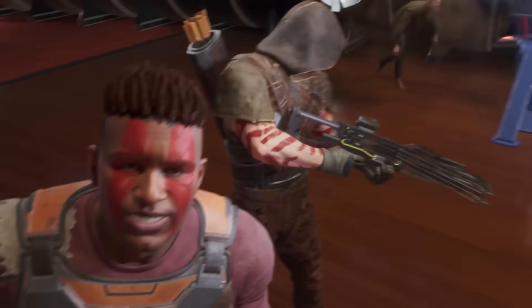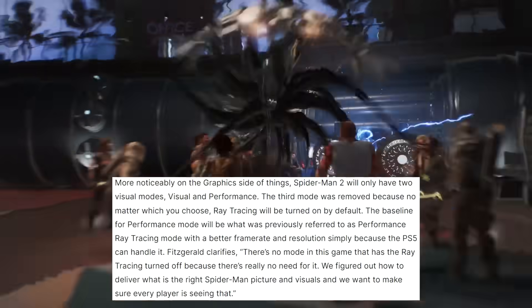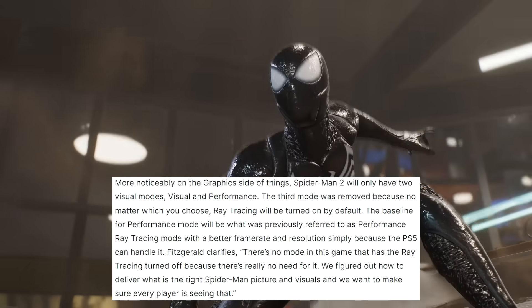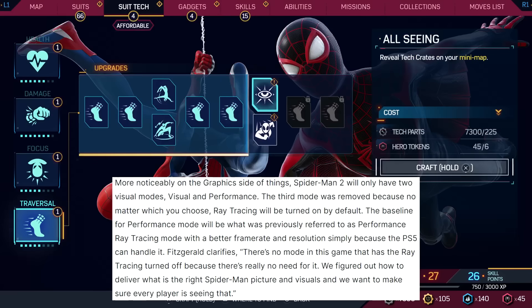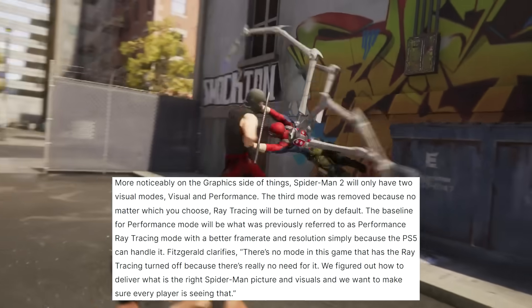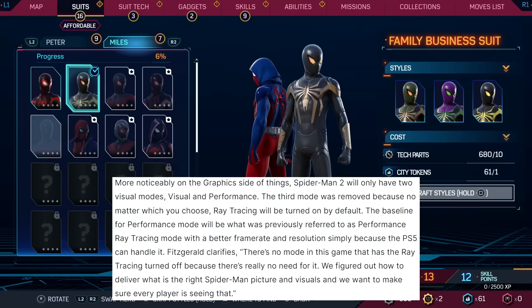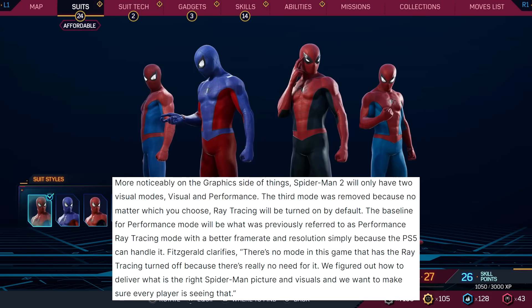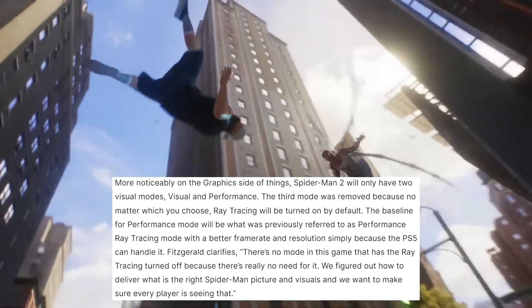Knowing just how fast you'll be able to go when using the slingshot mechanic in Marvel's Spider-Man 2 is simply going to be an absolutely unreal experience, and knowing that Insomniac are fully updating and upgrading all the other areas within this game is nothing short of a dream come true. This brings us to the moment of truth regarding more details about the game's various graphic modes. The article iterates that Spider-Man 2 will only have two visual modes: visual and performance. The third mode was removed because no matter which you choose, ray tracing will be turned on by default.